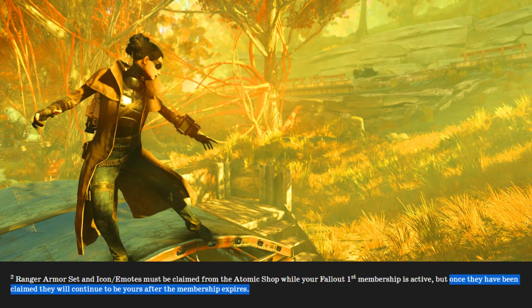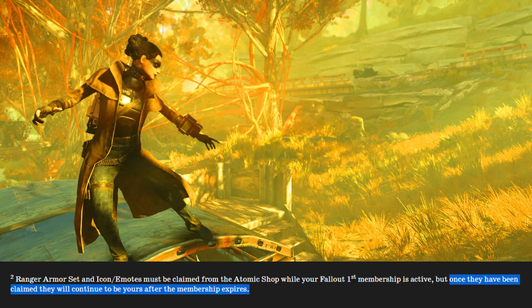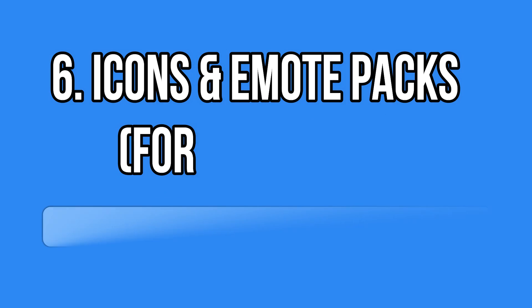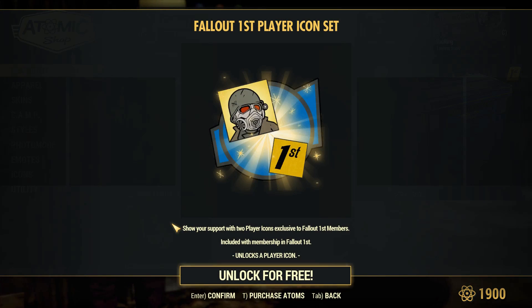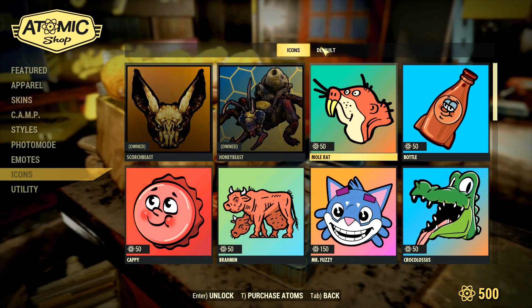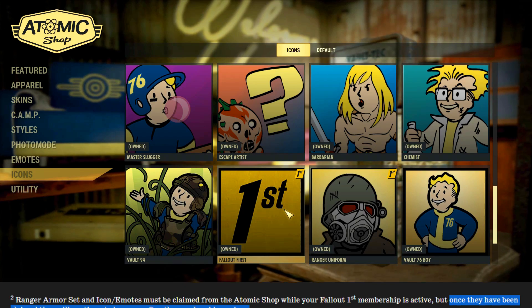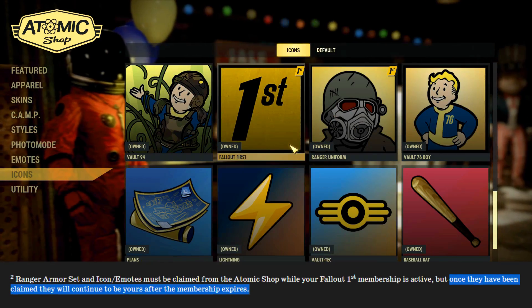When you unlock this outfit, it will be yours forever even when you suspend or don't renew your membership. You'll also get some free icons and free emotes — two of each. Don't forget to unlock them on the main page of the Atomic Shop. For the icons, go to the default page to find both: the yellow Fallout 1st icon and a second one representing the ranger outfit.